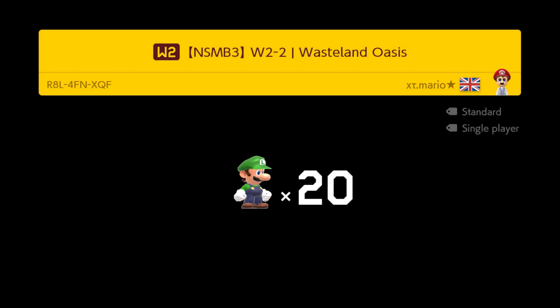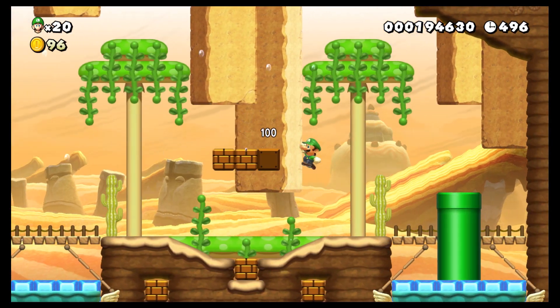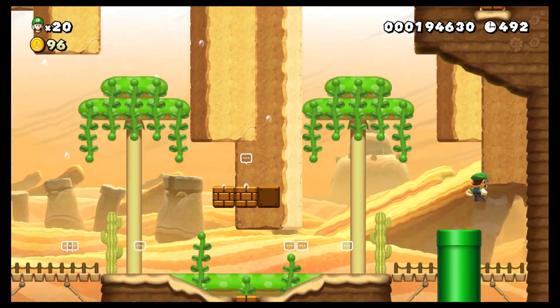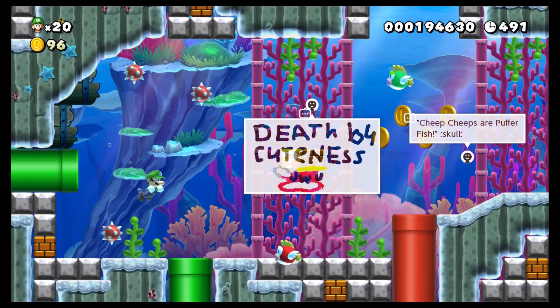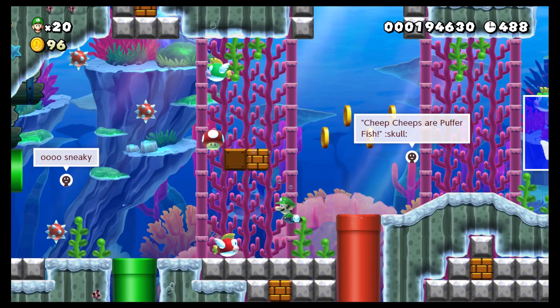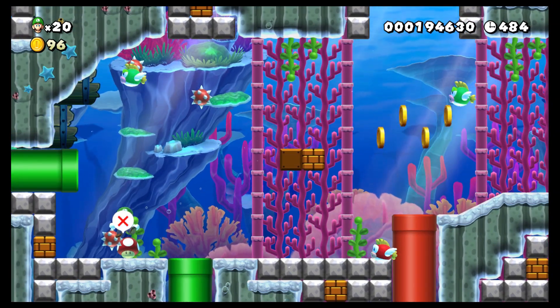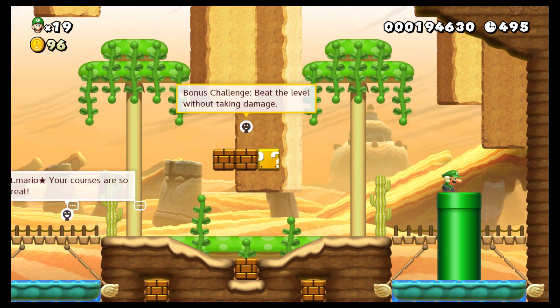Level 2, Wasteland Oasis. Beat the level without taking damage. Well, that's always the hardest challenge for me, honestly. But we'll find out if we can do it. Death by cuteness. I didn't see the freaking spiny there either. Holy geez. Alright, here we go, take two.